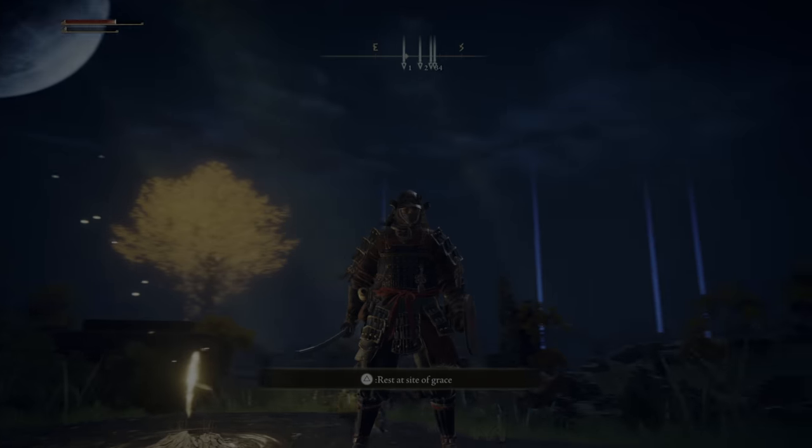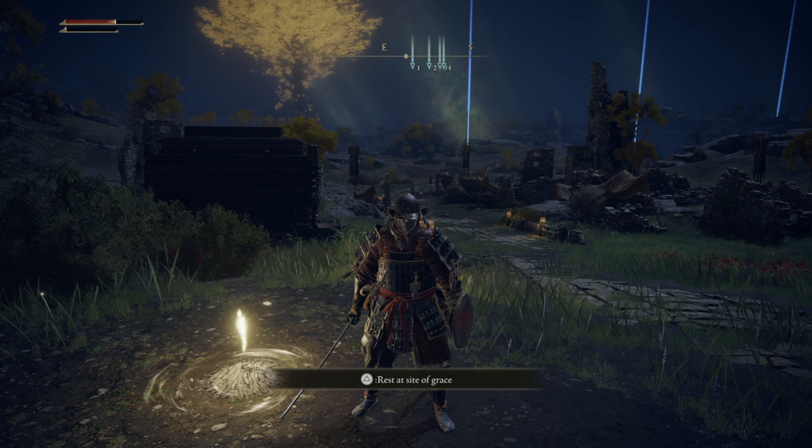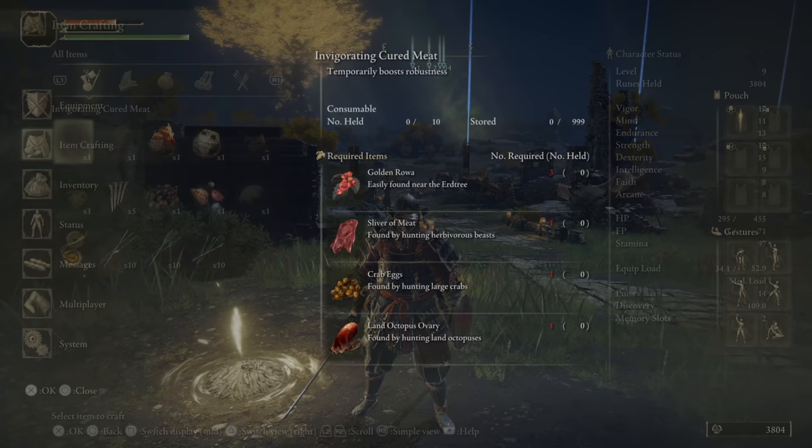Hey everybody, welcome back. We've ravaged part of Limgrave, this little bandit camp especially — it demoralized them, really. There's a couple things we still need to do here. I've left some beacons and there's a room below those ruins that I want to check. I also bought the cookbooks and then we didn't really look at some of the crafting that we can do.